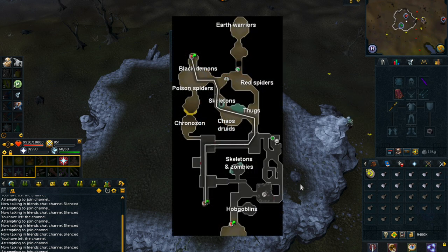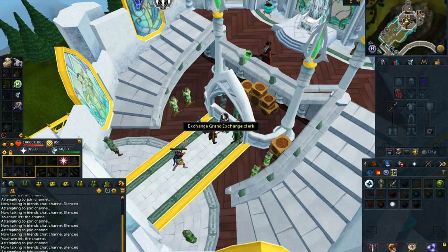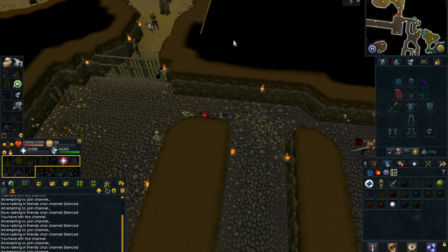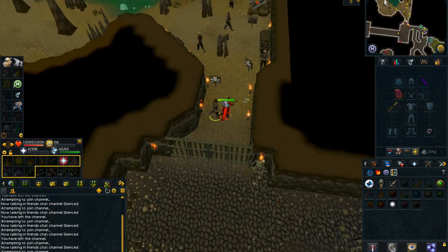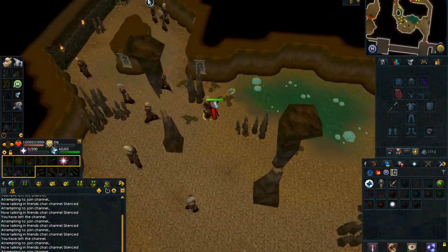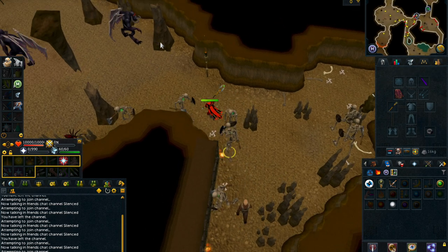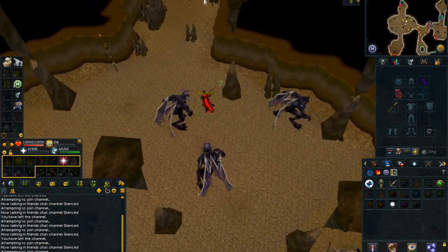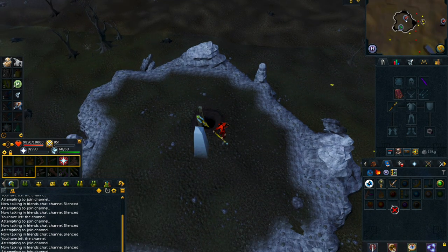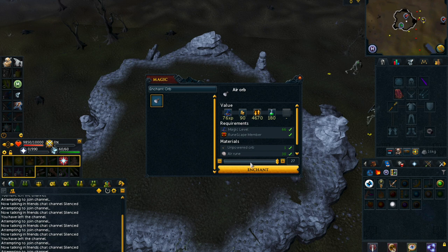Here is a look at a map of where you need to go. As you can see Vanica is on the right, so you can quickly teleport there using your Slayer skill cape. Once you get here, follow the path I am taking. I have unlimited air runes, unpowered orbs, and cosmic runes in my inventory. You are going to want to take the ladder in the top left corner of this dungeon. Once at the Obelisk of Air, cast the Charge Air Orb spell and begin crafting the air orbs.